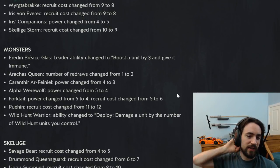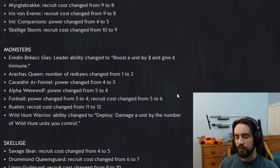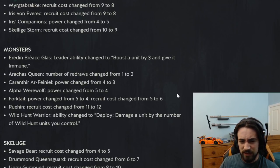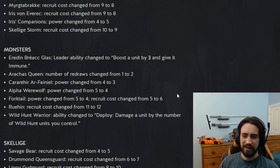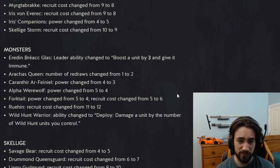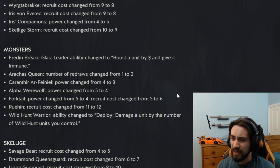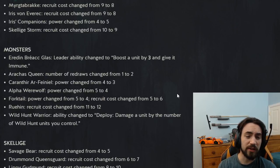Monsters! Aridon leader change: boost a unit by three and give it immunity — used to be four. I'm surprised they didn't nerf the mulligan instead. It still gives the immunity effect, which is why you play it — losing a point isn't the end of the world. The problem is both Ciris got nerfed, and both Ciri and Ciri Dash were auto-included in any Aridon deck. So Aridon got hit from multiple corners, but if you need the immunity, you're still playing Aridon.